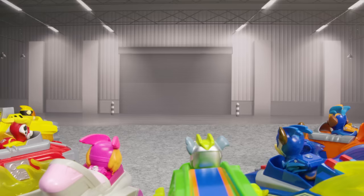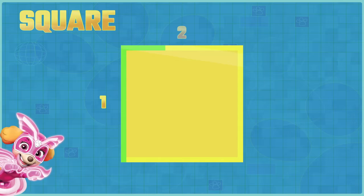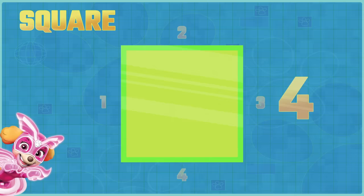Now we just have to say how many sides each of the shapes have. Let's start with the easier ones and work our way up. Square has one, two, three, four sides. Squares have four sides.